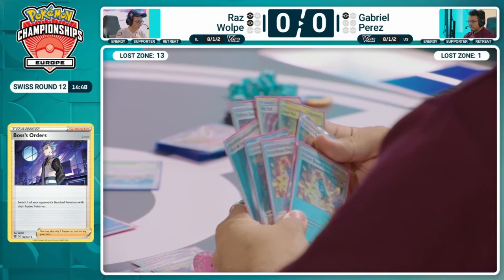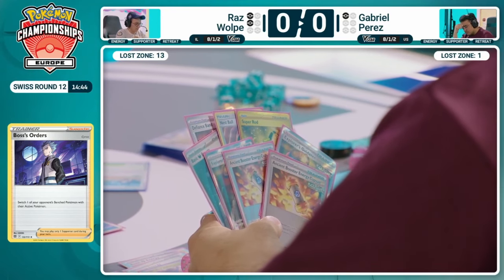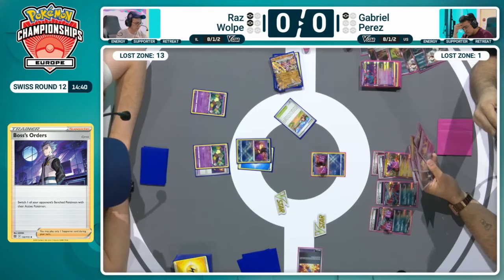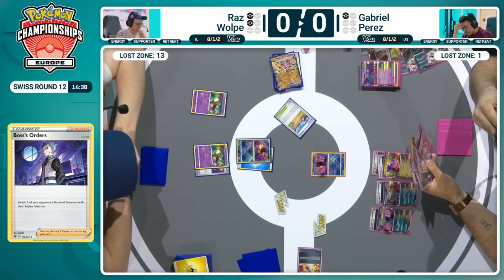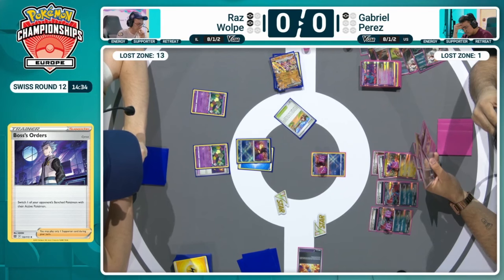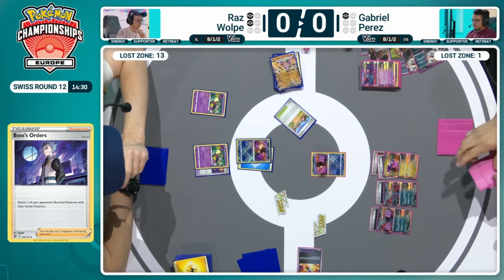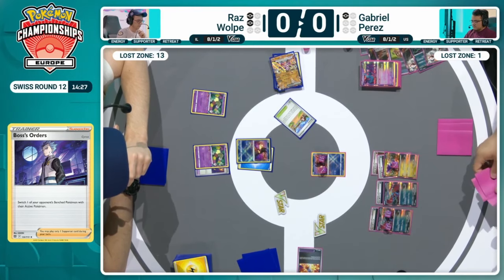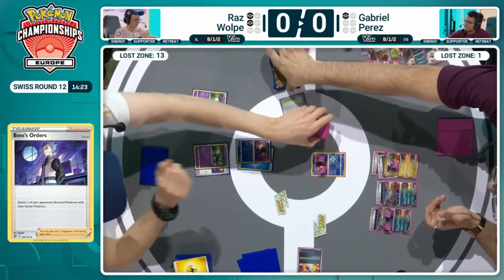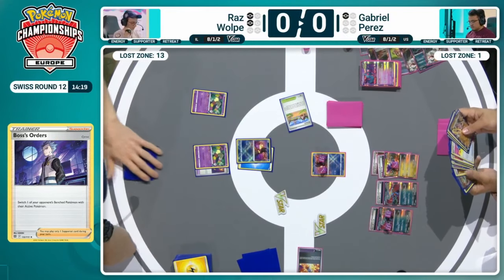Just needed access to one more energy on those Roaring Moons to put them in range of the attack. And this is where Coriodon, yes, is a great attacker early on, but if it's your only option towards the end as those ancient Pokémon get knocked out, your options become limited. That Pal Pad was prized towards the top of the prize mapping. He had got it into hand — if only he got it one turn earlier, may have been able to play it and put Professor Sada's Vitality into the deck. Maybe that stretch on the Iron Hands EX was too far.